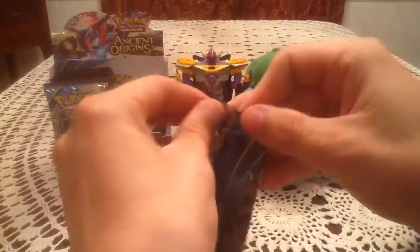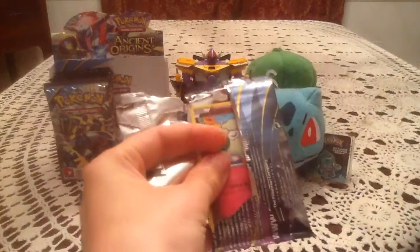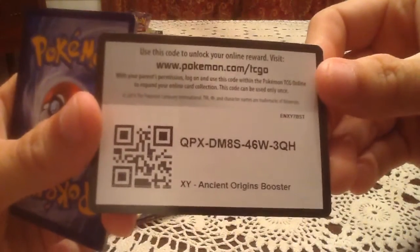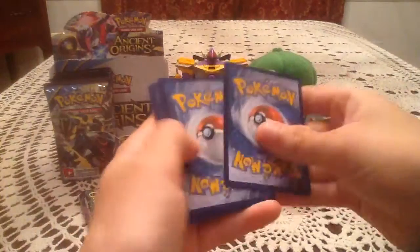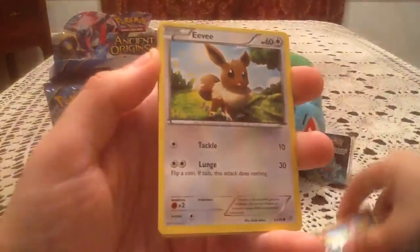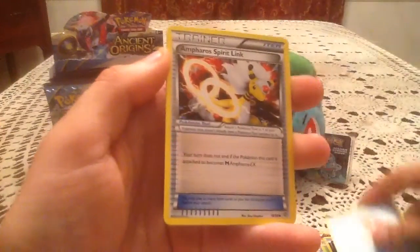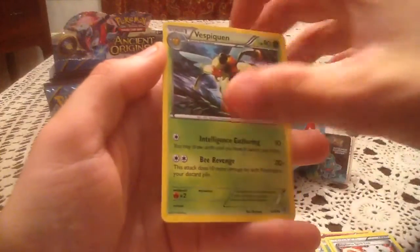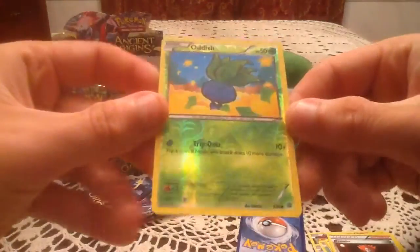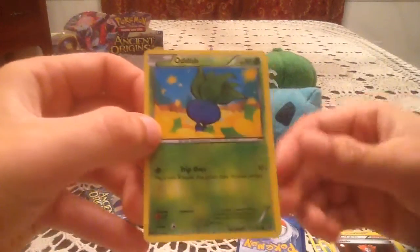Onto Shiny Primal Groudon. So close to opening normally and then — nope, right at the end. Here is another code card for you guys, hopefully you can get something lucky. So this pack has a Combi, Eevee, Oddish, Ralts, Magikarp, Ampharos Spirit Link, Vespiquen, and Lysandre. The reverse holo is Oddish — so that is a common reverse. Almost dropped my phone off the table. This is a new reverse holo, so two for three — very very nice.